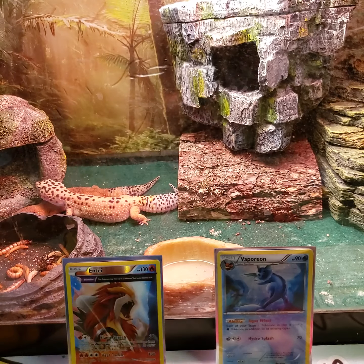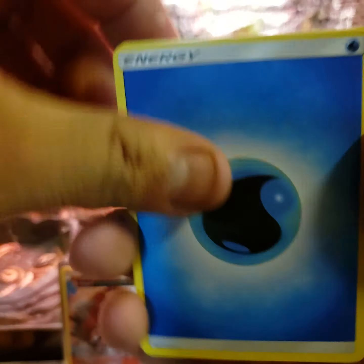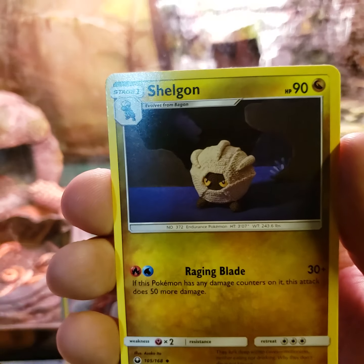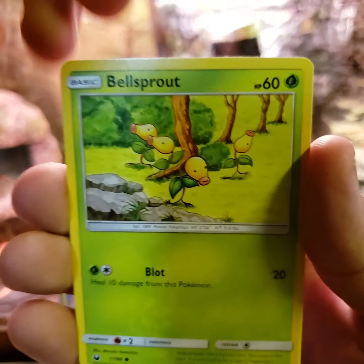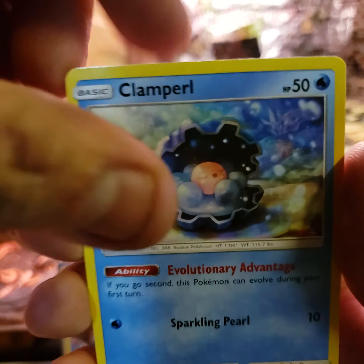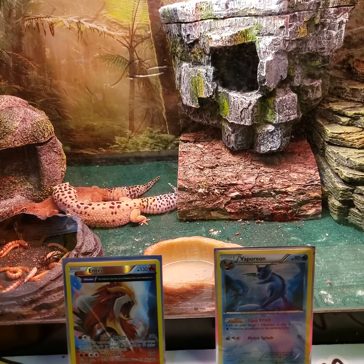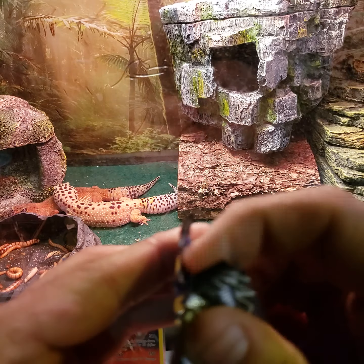First Celestial Storm pack: Water Energy, Grovyle, Lanturn, Shelgon, Onix, Bagon, Bellsprout, Vampi, Clamperl, a Sneasel reverse, and a Deoxys holographic card! Land cable not connected — that doesn't make sense.